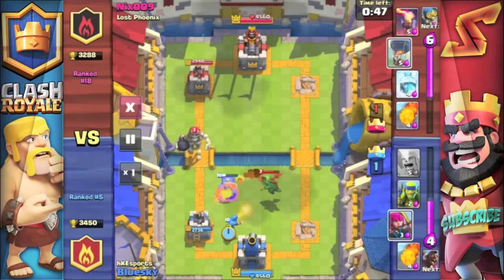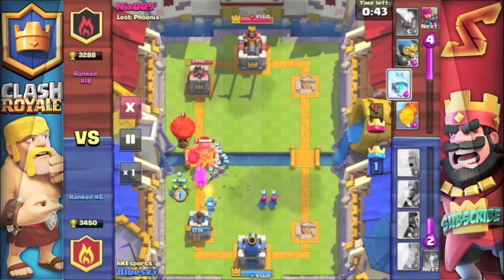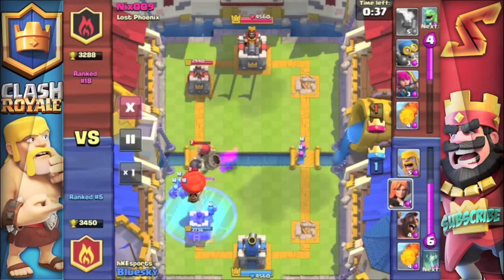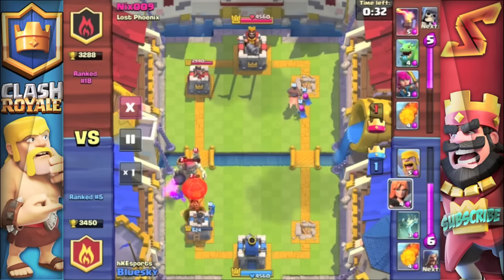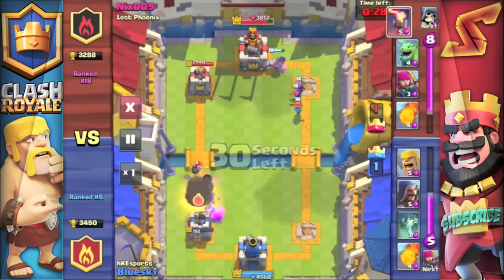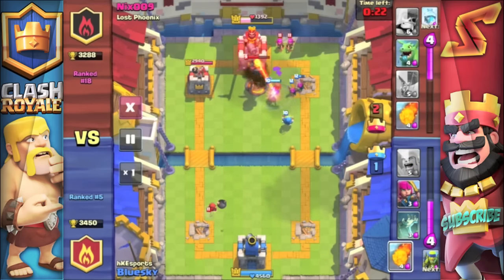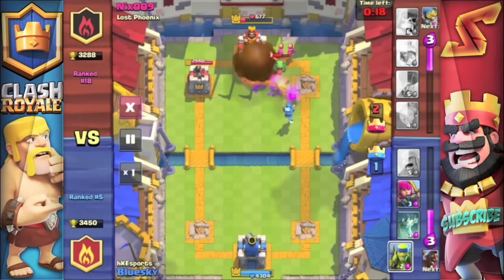Another example here of the balloon freeze combo in the same match — he even factors in the giant skeleton as well, because that's another troop that does massive amounts of damage from the bomb if you get it close to the tower. You'll see the balloon just slowly moves right over the top because everything is frozen — that's the whole intention. It gets a couple of shots off on the tower for huge amounts of damage. But after all those explosions, it is the little tiny bomber that has the crushing blow.